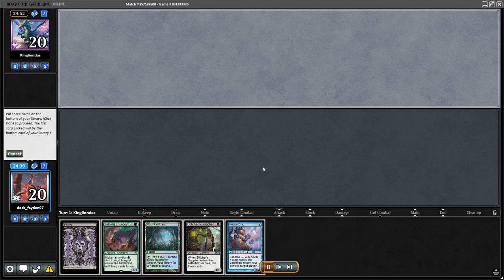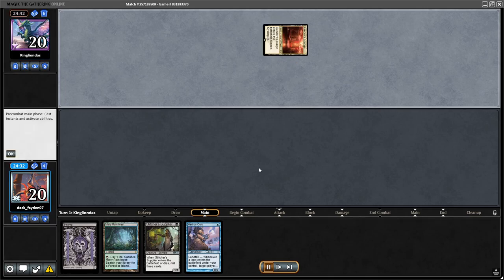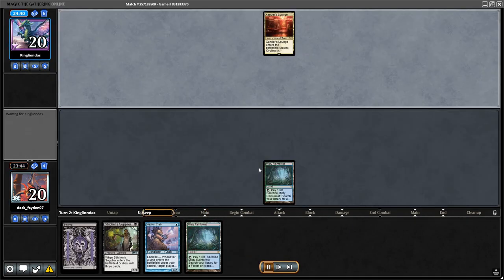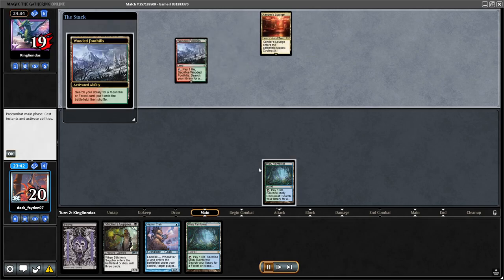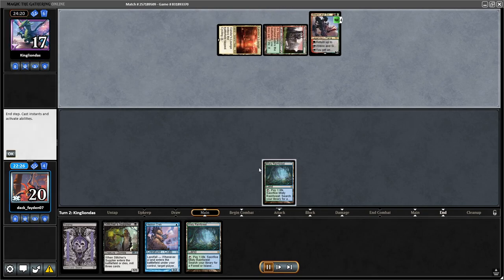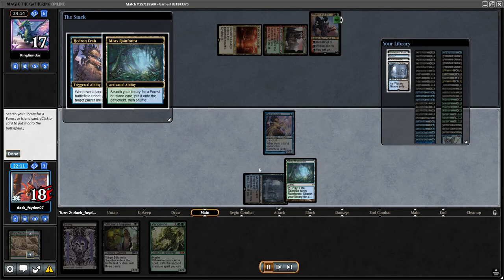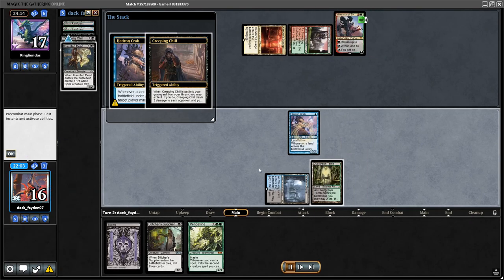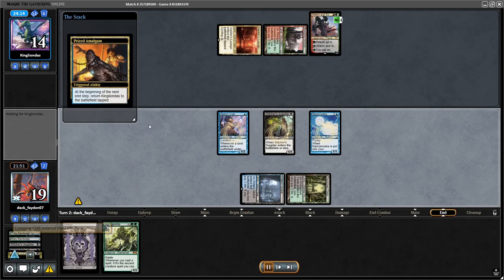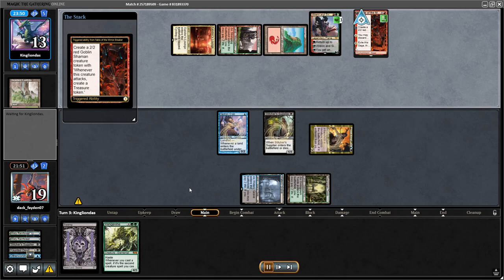I had to mulligan a lot — down to four cards — but very good ones: Hedron Crab and Stitcher Supplier. You really don't need much more than that. If you can mill over some good cards you can easily win with a hand like this. My opponent went for Rundown Six — I don't care much about it. Unfortunately I drew into Vengewine in hand — so much better if it were in the graveyard.